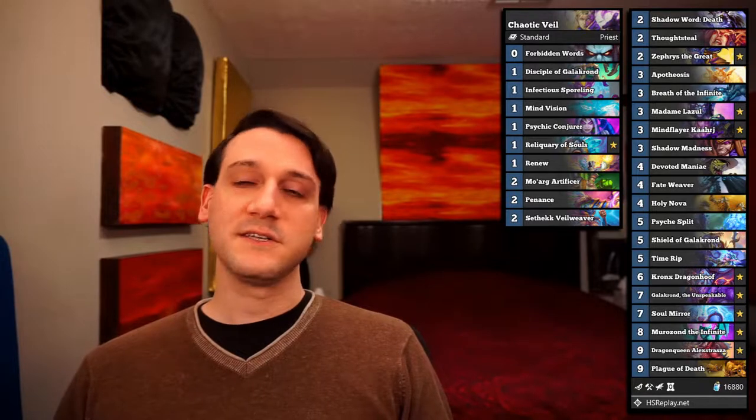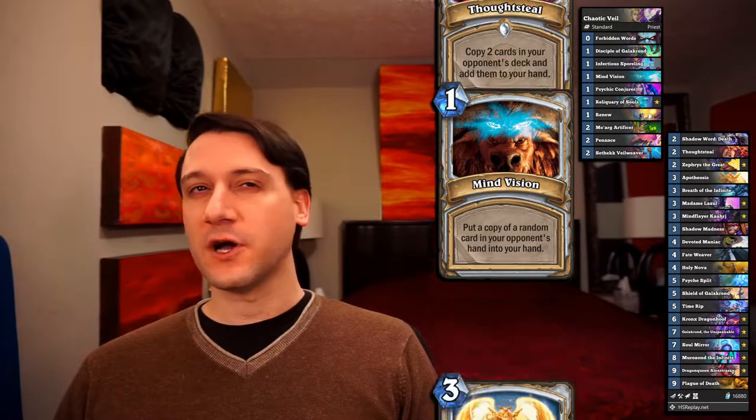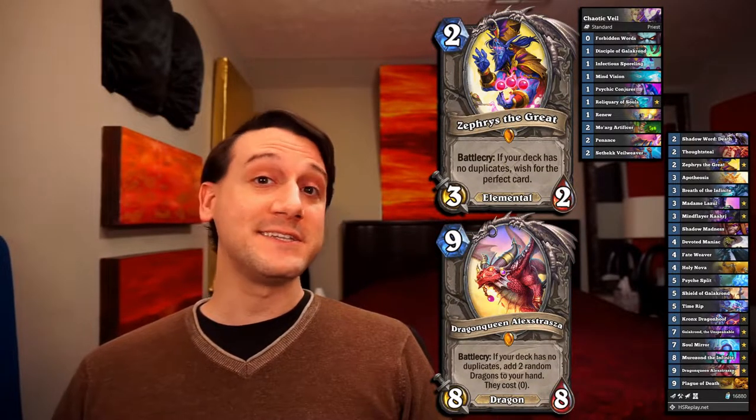So real quick, before we get into the highlight, let me introduce the deck just a little bit more. Chaotic Veil uses Infectious Sporling, a number of Thief Priest cards, as well as target-your-own-minion spells to get extra value out of Sethic Veilweaver. And then it has the Powerhouse Highlander cards to generate extra value in addition to Galakrond and Sethic Veilweaver. Check out this highlight and let me know what you think.